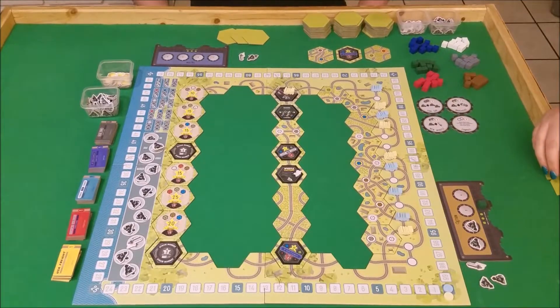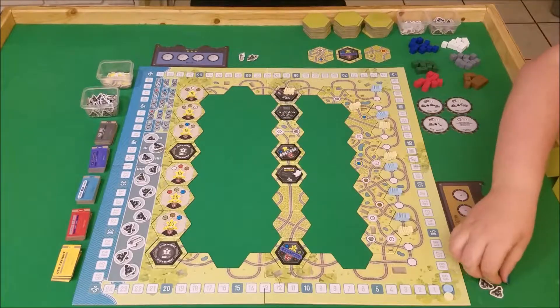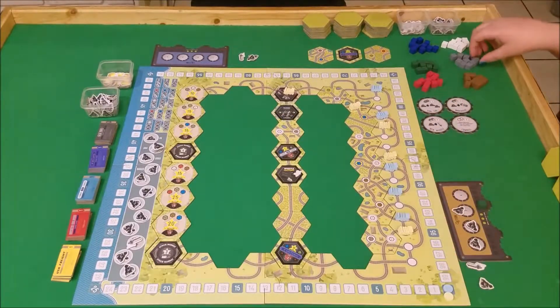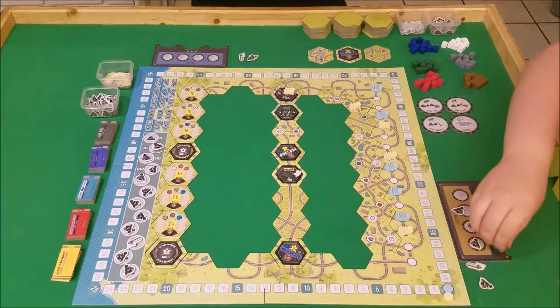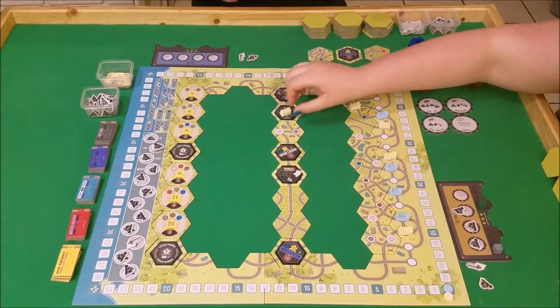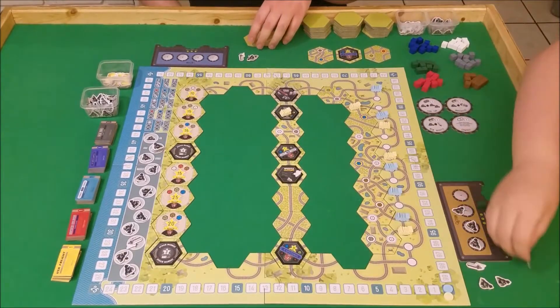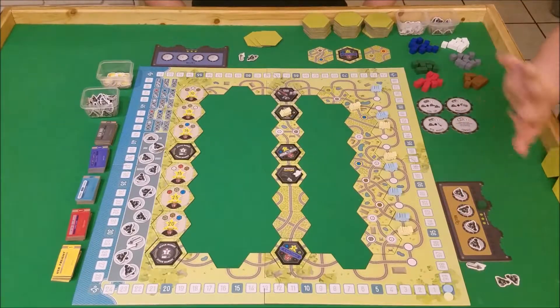Very coal. Very coal of you! And then I am going to move this person here to get a gray — move that there to get a gray. And then I'm going to move down to the trading post to trade my gray in for two more coal. And that was spent this coal. So that is my turn.